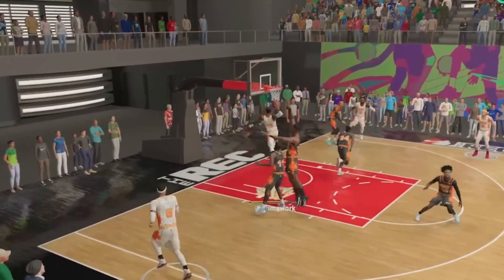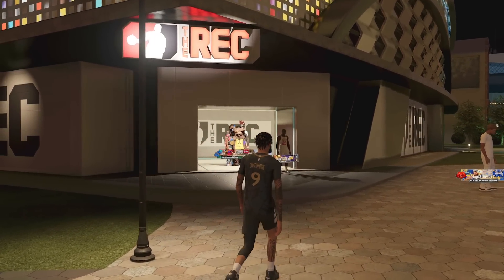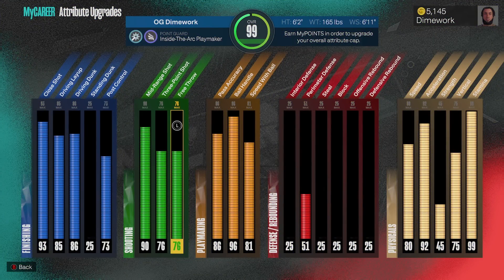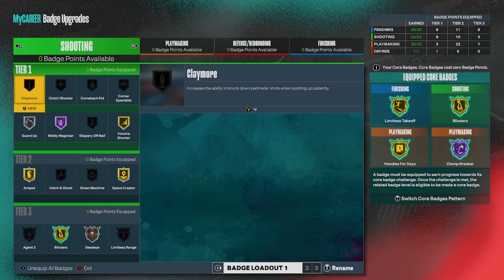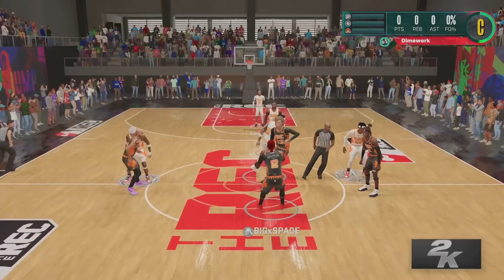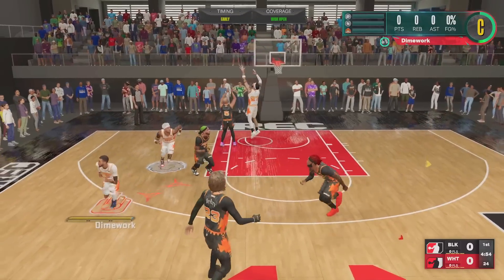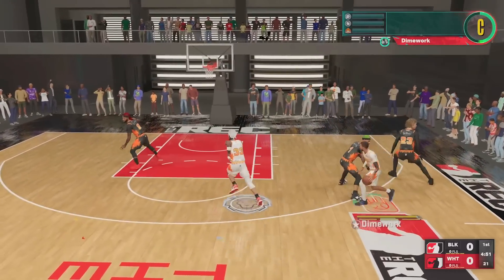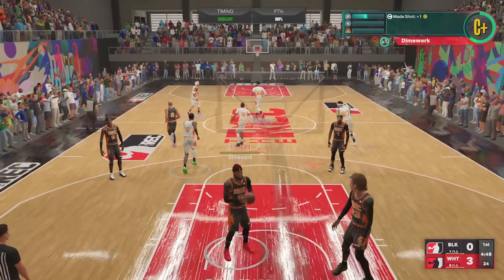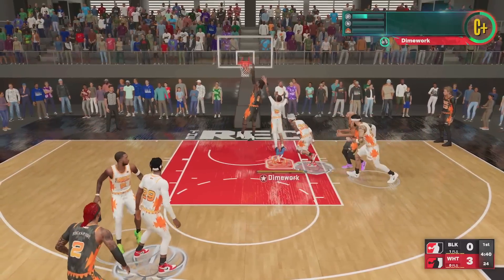Instead of coming down the court and trying to size somebody up and go left and right, I'm just gonna go straight at them and see how it goes. I got a good feeling this type of playstyle and these builds are gonna be really effective in 2K24. When you look at what Mike Wang said about the new blowby dribble feature and how you can change pace on the fast break and in the half court, that's gonna make these builds super dangerous. He also said euro steps, hop steps, and layups all got boosted too. Don't be surprised if the meta ends up being a slasher and playmaker with a mid-range on them.